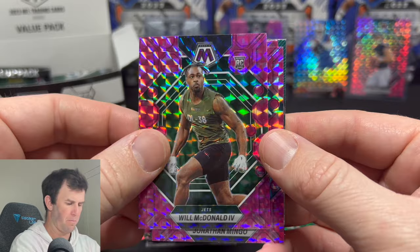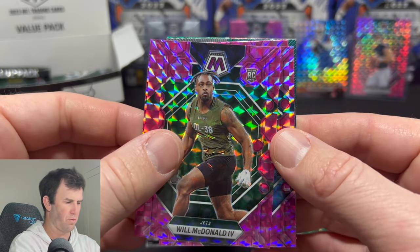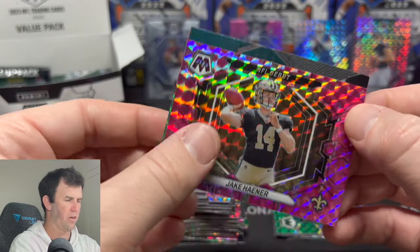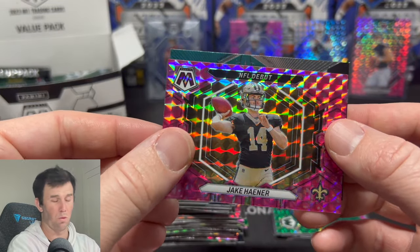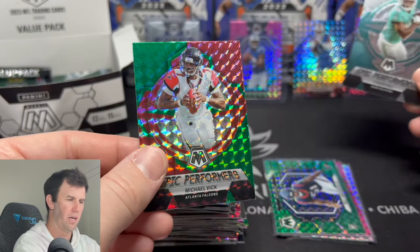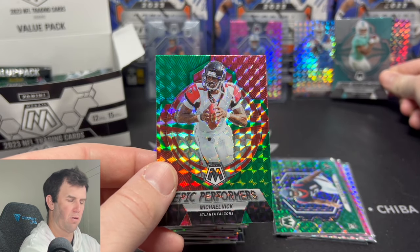Will McDonald — not sure why he's in his combine uniform, but he played really well this year. Jonathan Mingo, Jake Hayner. Three rookies on the pink — we are not struggling to hit the pink. And there we go — Epic Performers.